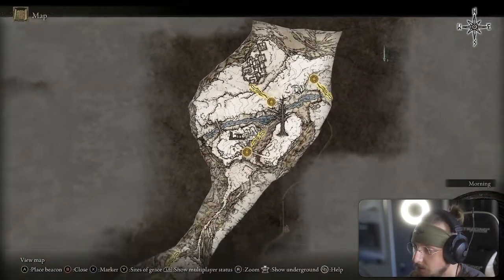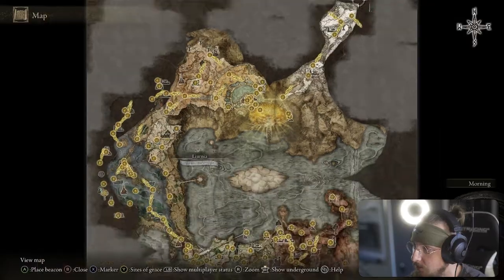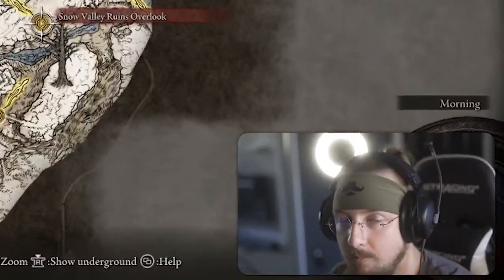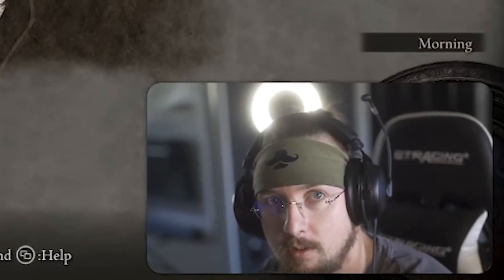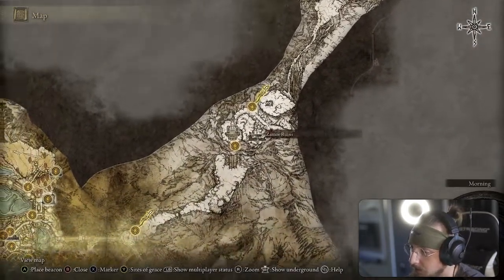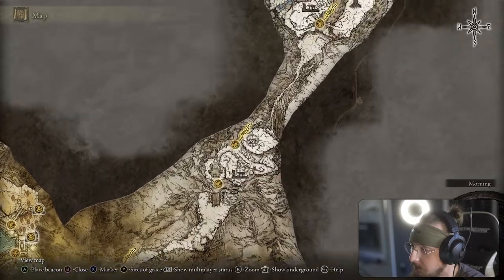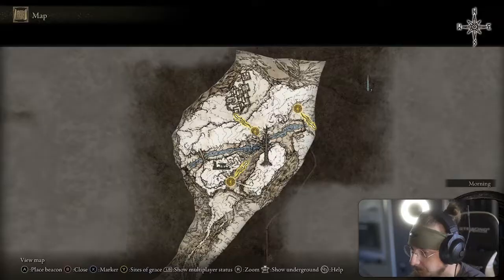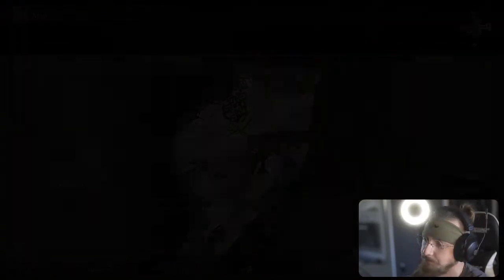You're going to want to come up to the furthest north region. The closest grace I have unlocked is the Snow Valley Ruins Overlook, but it's pretty simple to get here — just go from the Grand Lift and follow straight up along the road.